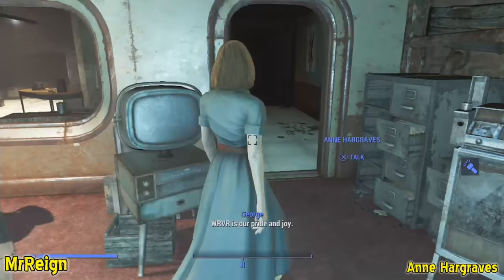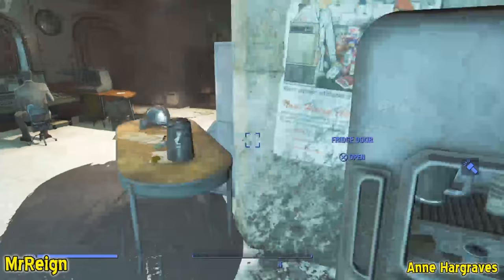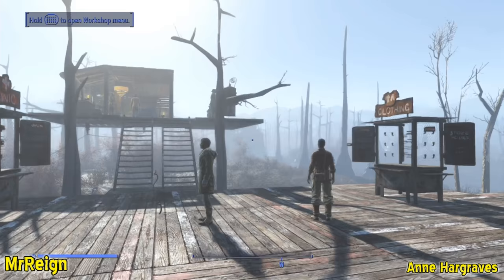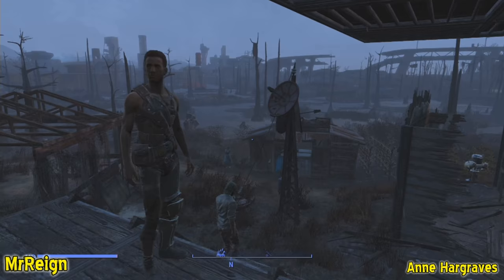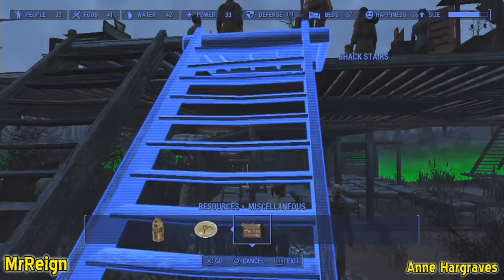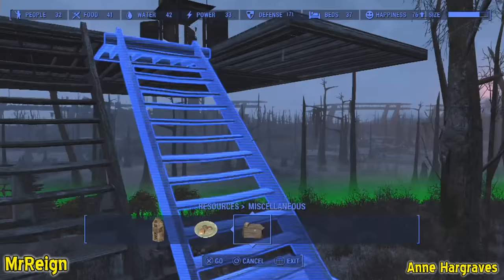Before you leave, be sure to grab the magazine off the table. At this point it's just luck — sleep for 24 hours, build a bell, ring it, and then hope for the best. The bell can be found under Resources > Miscellaneous in the build menu. Hopefully she will eventually come. Note that she belongs in the clothing emporium, even though I assigned her to weapons.